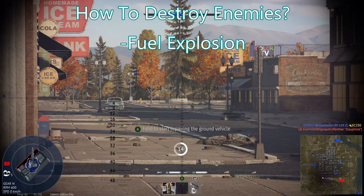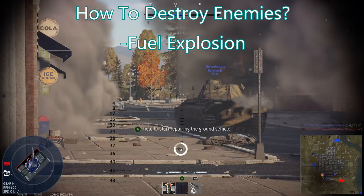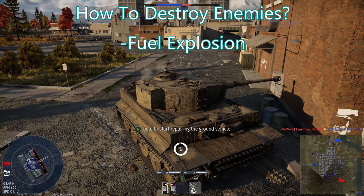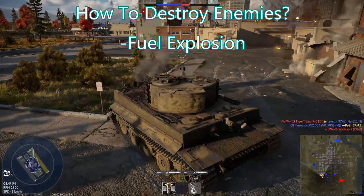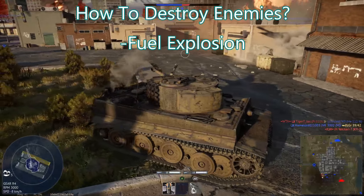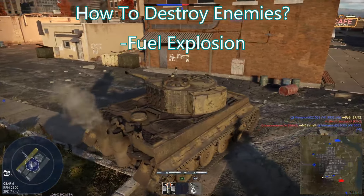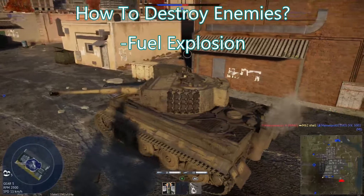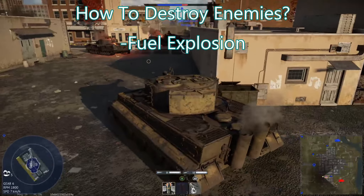The next way to destroy an enemy is through fuel explosions. These are far less consistent, seeming to depend on both how much damage you do to the fuel tank and the actual skills of the crew — which means you should be investing in crew skills. Fuel explosions will destroy a vehicle instantly, but with very high-skilled crews they almost never happen. They're mostly a low-tier phenomenon, but they give you an incentive to keep your crew well trained.